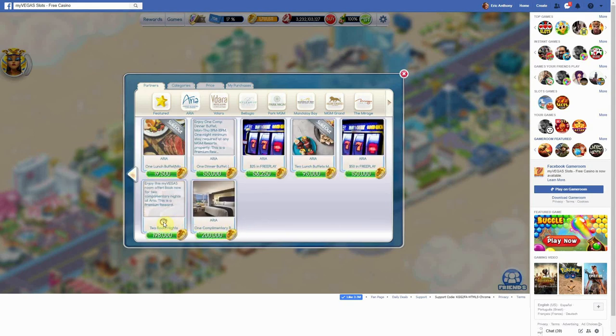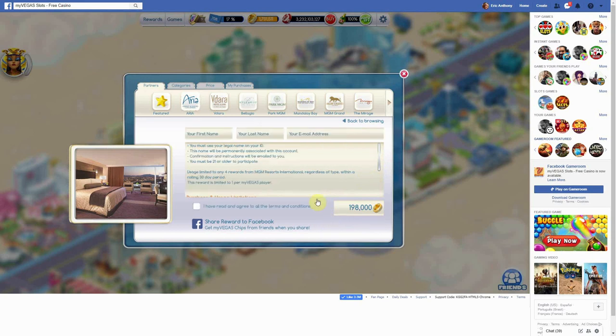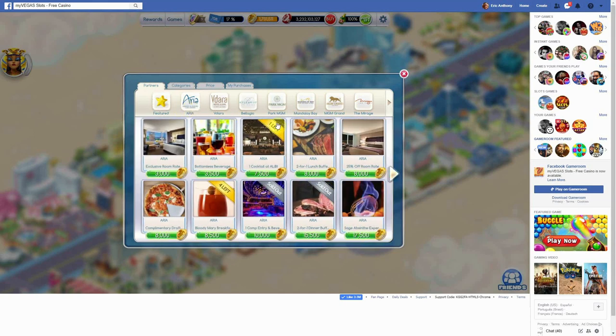For most premium rewards, the top line in the description will say 'this is a premium reward.' Sometimes, as is the case of rooms, it may not. Room rewards have a slightly different wording. When you select a room you want, click the Next button to see additional terms and conditions. You will read the following verbiage: 'Usage limited to X number of rewards from MGM Resorts International, regardless of type, within a 30-day rolling period. This reward is limited to one reward per MyVegas player.' That indicates a reward is premium. Examples of premium rewards include comp rooms, comp buffets, and free play.